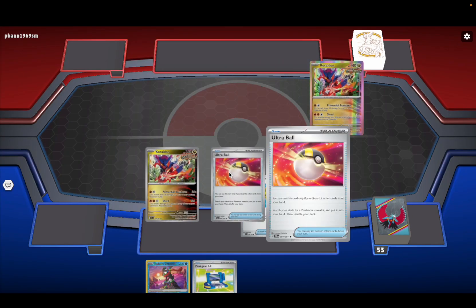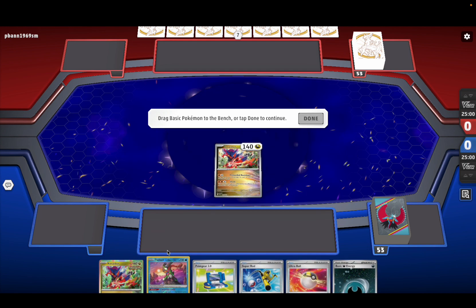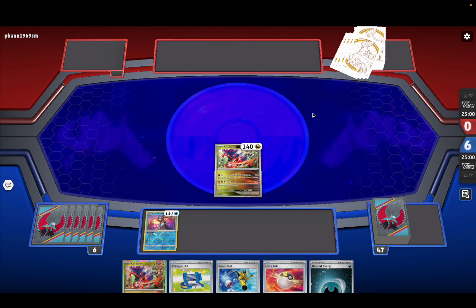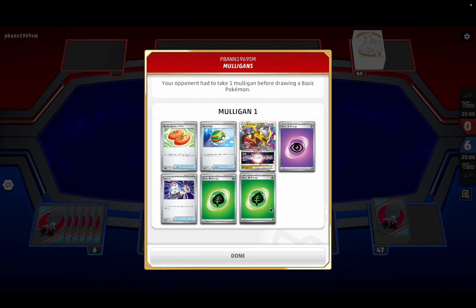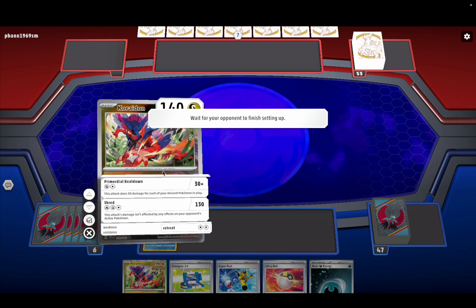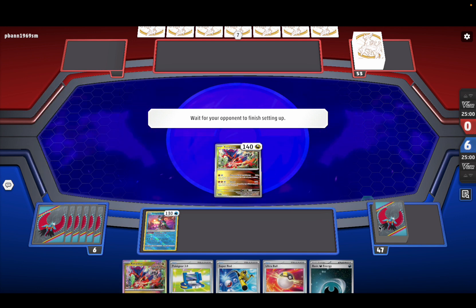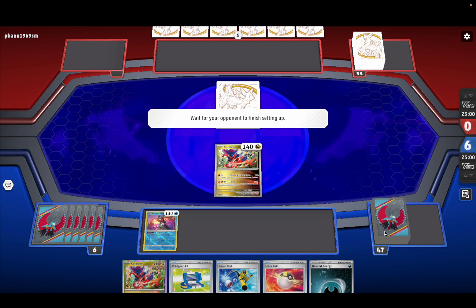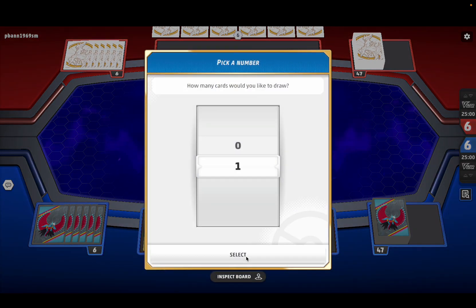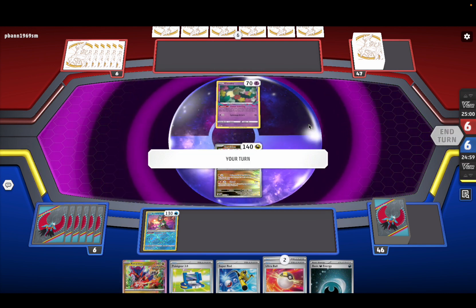Okay, so I start off with a Koraidon and Greninja. Let's put down two. Let's see what they're playing — Giratina V-Star. Let's draw one. Okay, Ultra Ball, that's pretty good.